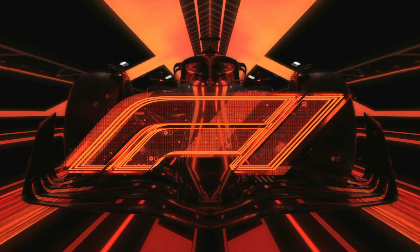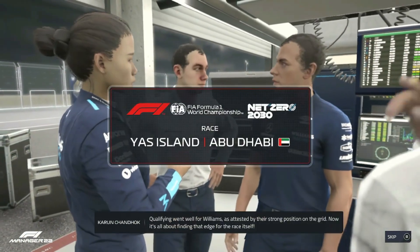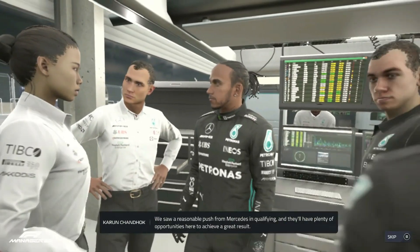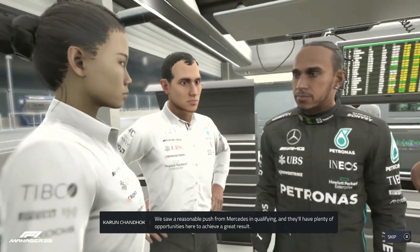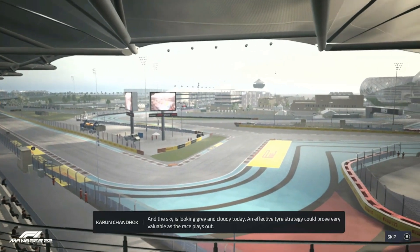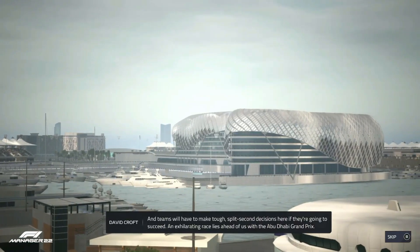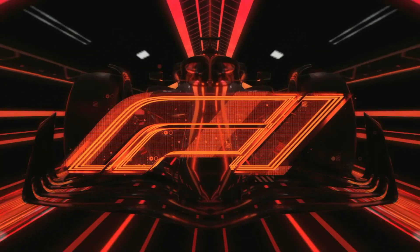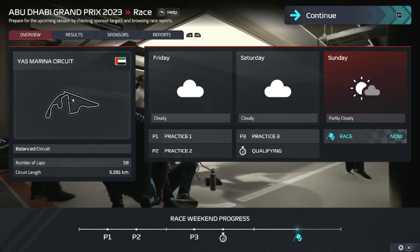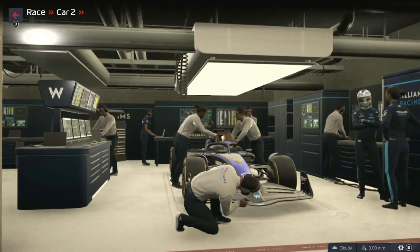Expect that we'll lap Albon and Zhou — they're a long way off the pace. So the race is upon us then. We've had our intro from Karun and from Crofty. We need to stick a new chassis on Valtteri Bottas' car because he's had a slight mishap.